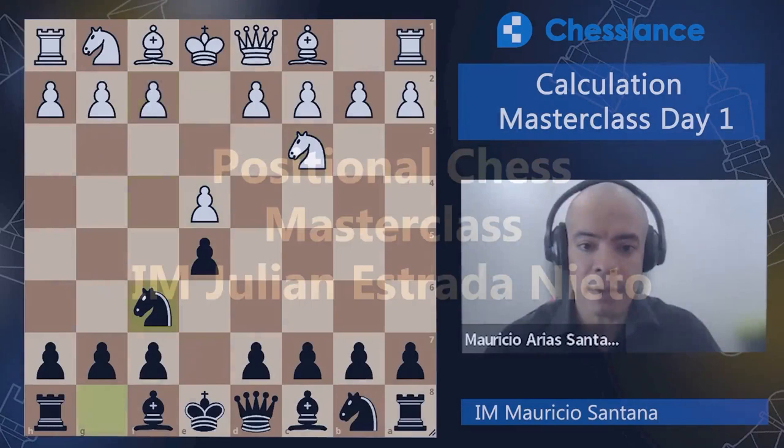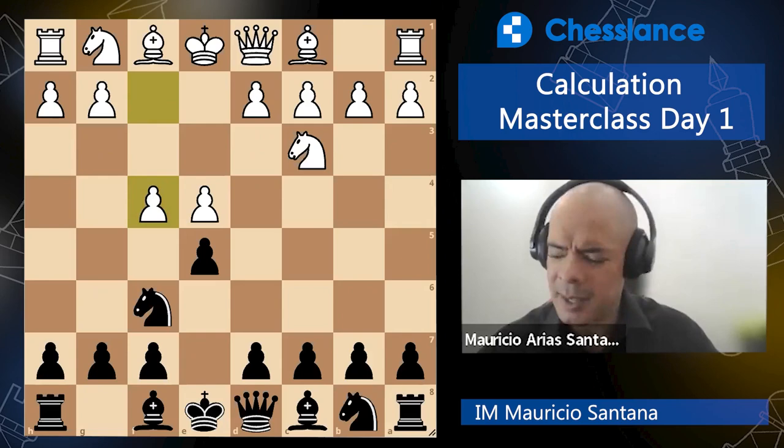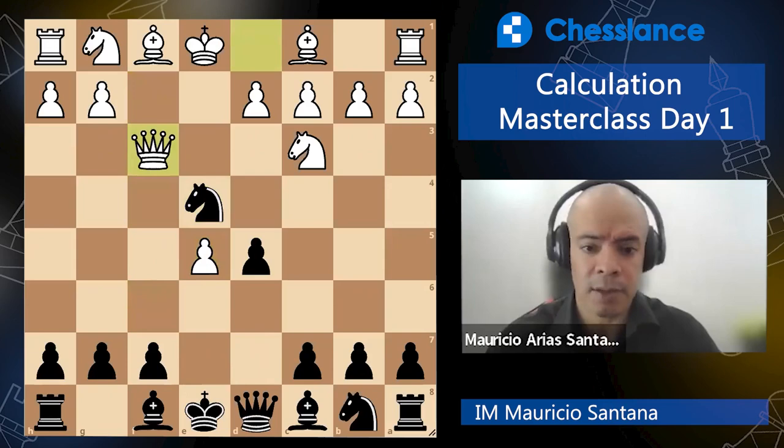My opponent played a Vienna Gambit, trying to surprise me. It's usually not what he plays — I think he plays Italian — but he came with this. A year ago I lost really painfully a game against the same opening; I was totally unprepared. So I checked the line in depth, and this time I did a much better job. Even though he tried to surprise me, the surprise was on him.